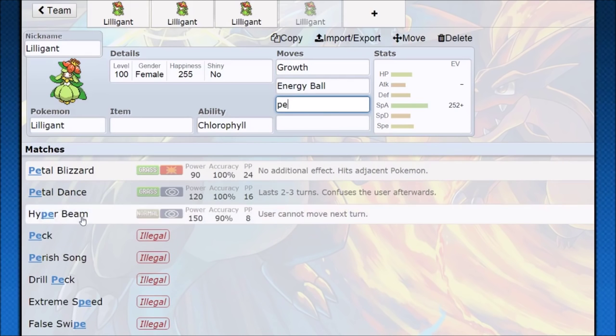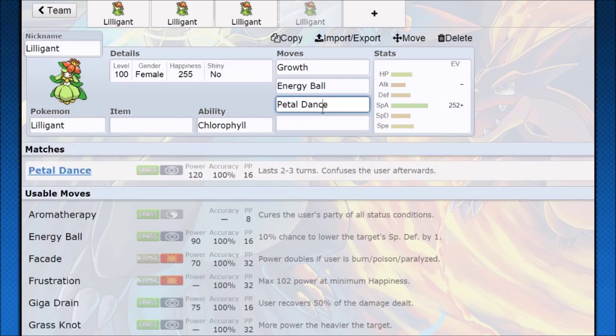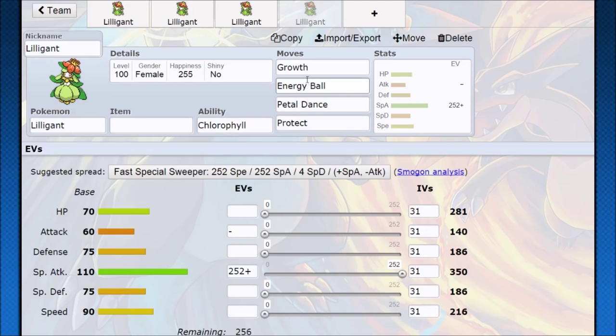As for Petal Dance in doubles, it randomly chooses a target, which could be good or bad. But just the high damage is absurd. Energy Ball getting the plus-2 with STAB could be pretty nice. You really just need to try to secure that Growth as much as possible. A Pokemon with Fake Out could help, but it's going to be really hard to set up Sun with a Fake Out Pokemon since there aren't any Fake Out Drought Pokemon. Protect is just nice to have in doubles in general.